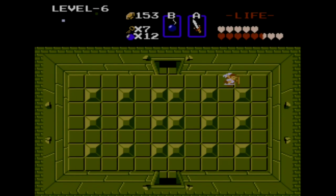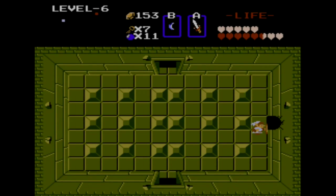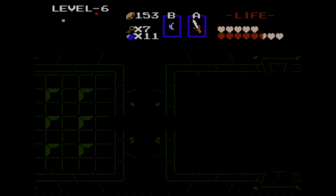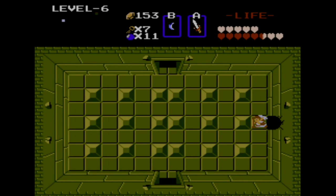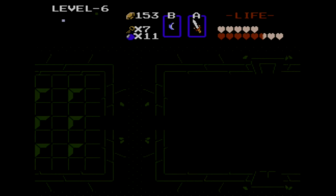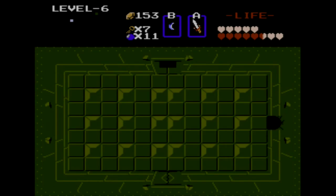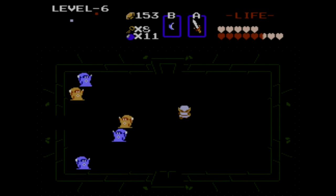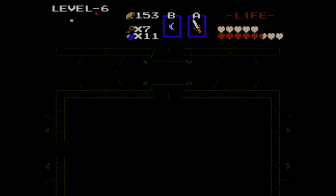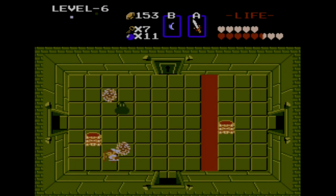If you head north from this room, you'll actually take on Gleok again — a three-headed variety of Gleok, which was the boss from a few dungeons ago. It's actually the boss of Dungeon 8, which we'll get to eventually. But we don't have to do that. We're going to be going around it because I don't want to fight that thing. Instead, I am going to head towards the special item for this dungeon. I'm trying to get to the north — you should be able to do it on the outer edge — but I keep getting caught up on my ladder. We'll head through this room as well. We have some more Like-Likes and also some gels, or Zols, or whatever they're called.